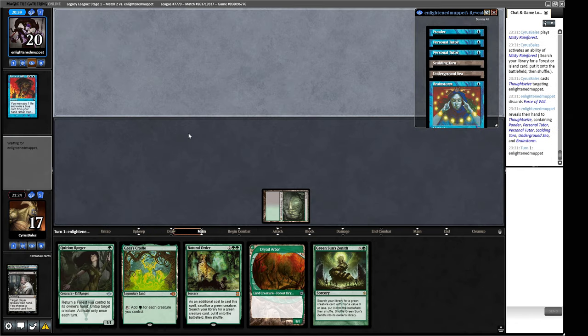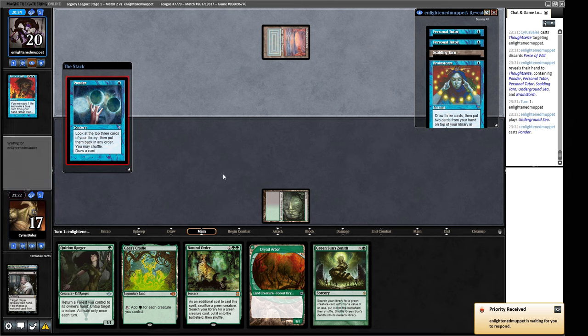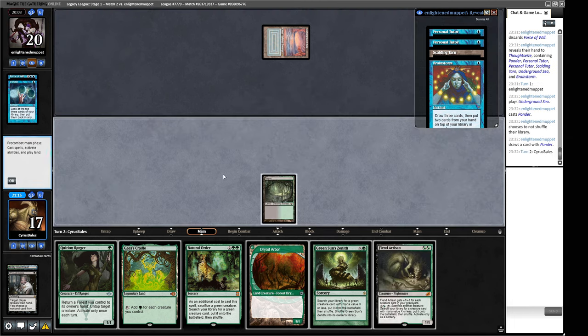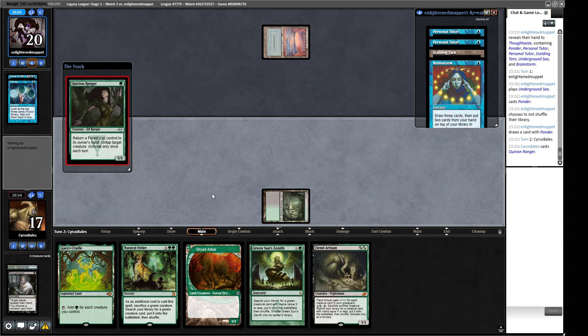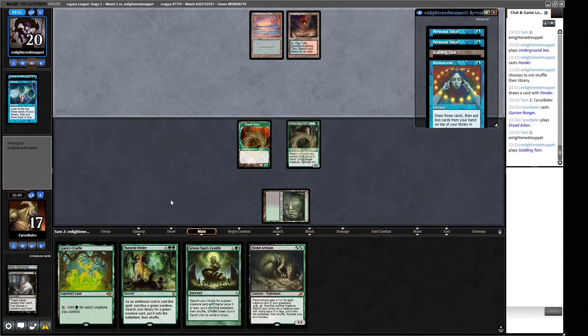Not feeling happy about this matchup — we are playing a sort of fair, somewhat grindy deck. There's a Ponder from them — they want to find the mana before they put the Personal Tutor and the Doomsday together. Personal Tutor can also be used to shuffle the Ponder results, putting what they want like the Doomsday on top. We need to spam as many creatures into play as possible. We play out the Quirion Ranger and Dryad Arbor, then we're looking to cast Natural Order soon — one more setup turn and then we cast it.